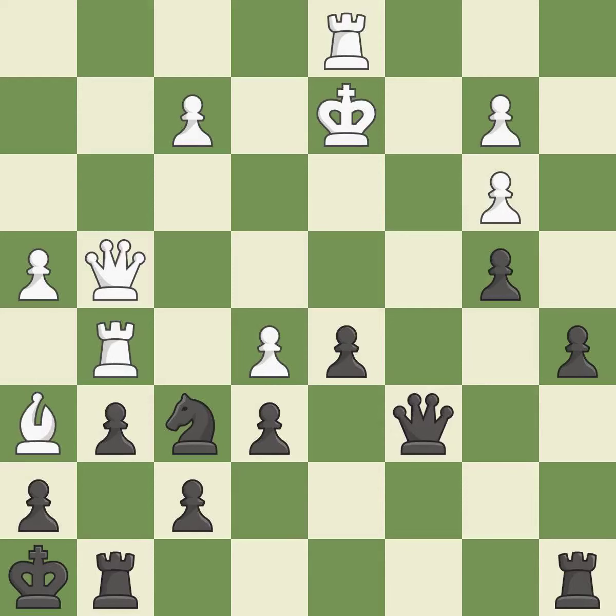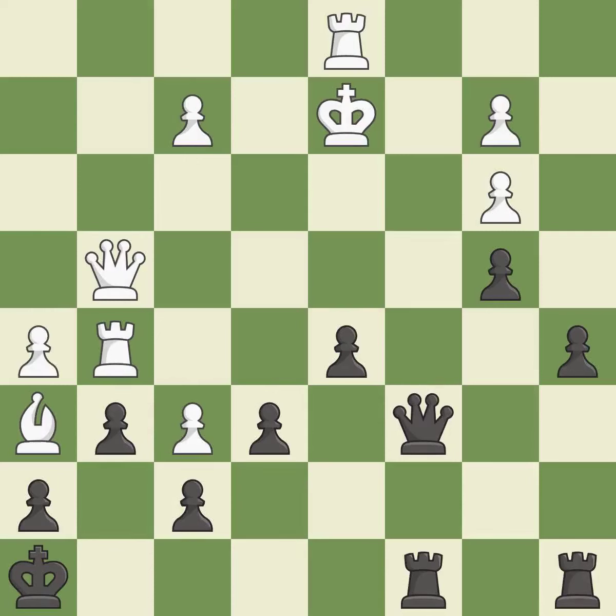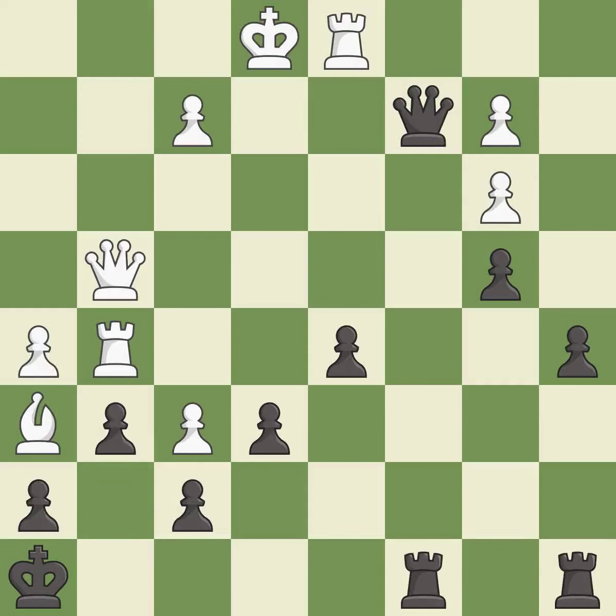Takes back — it is best. This threatens to fork pieces — it is an inaccuracy. This prevents the opponent from being able to fork pieces — it is best. This threatens to win material — it is best. This evades the check from the queen. This is the only move that works — it is a great move.